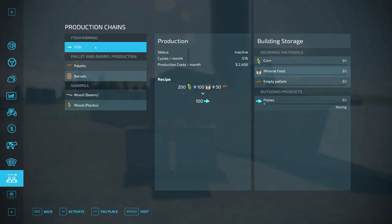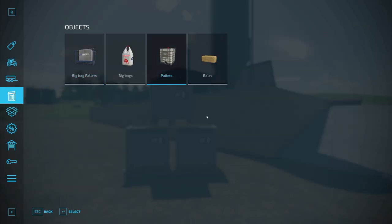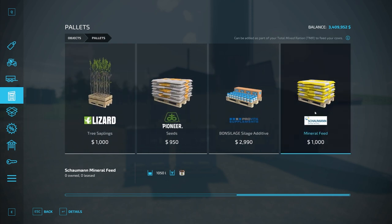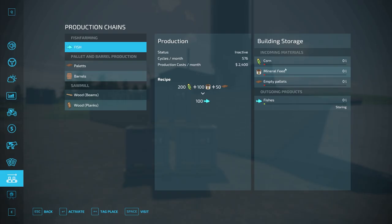If we take a look at the actual production menu for fish, you need corn — which you can grow normally — and mineral feed, which you can buy in the store under pallets. There we go, mineral feed right there, so you can buy that and put it in. There are other ways to get it, but that's the basic way. In addition to that, you also need empty pallets, which is why you need that required mod, Production for Empty Pallets and Barrels.